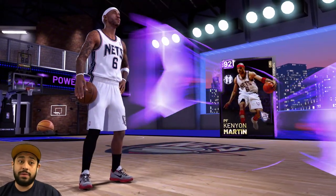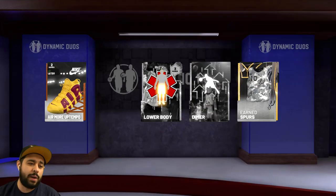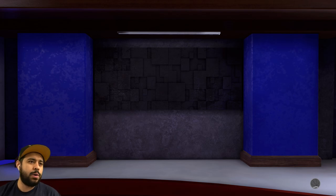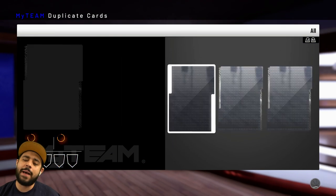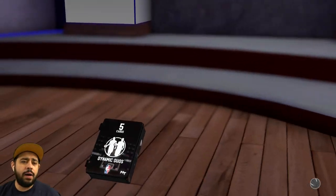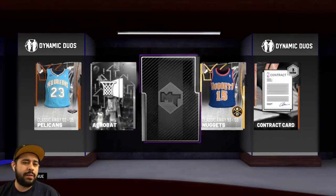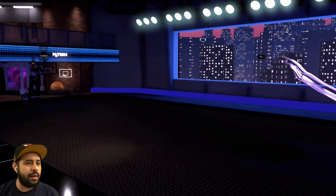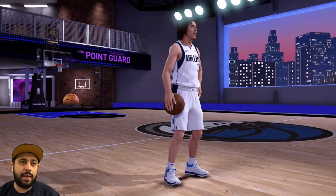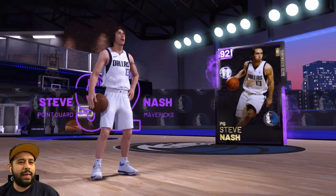Usually when I open a pack on Throwback Thursday the first pack is always a galaxy opal, but this time it looks like 2K noticed we already had all those players and was like, 'you don't need more galaxy opals.' But you can never say no to galaxy opals. We get another amethyst — a Mavericks player — oh wait, never mind, I thought it was going to be Terry, but we get Steve Nash!